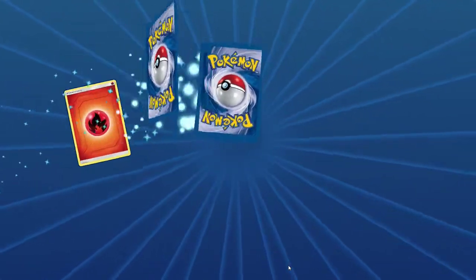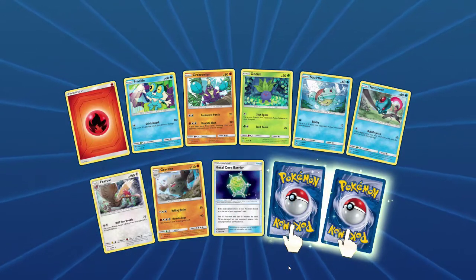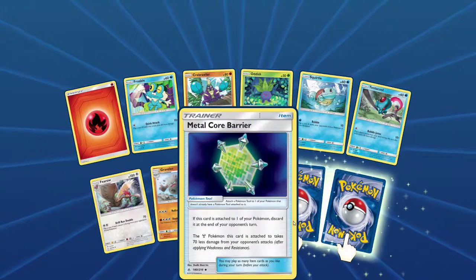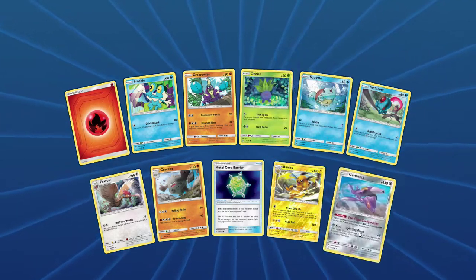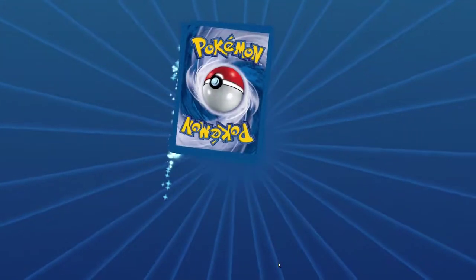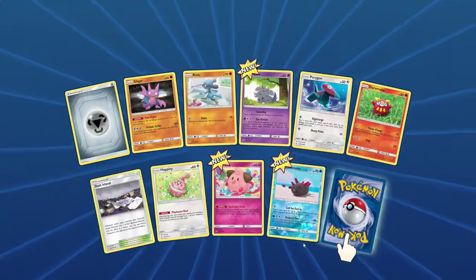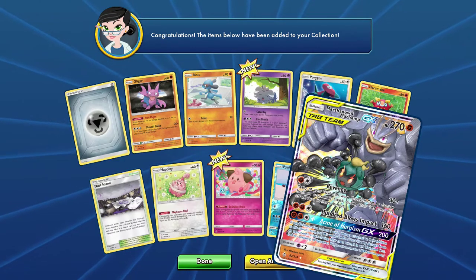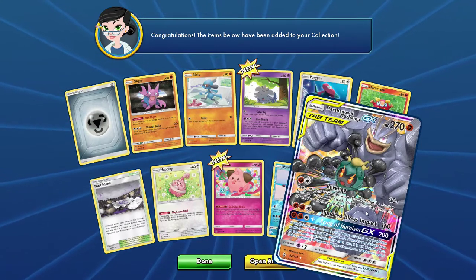Meowstic is actually a rare — that's pretty cool, I did not realize that. Got some good HP. We got Squirtle again, we got Froakie. Two rares — another Raichu, so I can actually trade that to somebody if I wanted to, and a Genesect. Ooh, there's the tag team! I actually had that one already — it's kind of cool. I actually have the physical copy of that card right there.